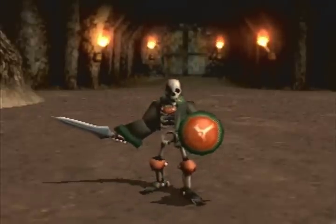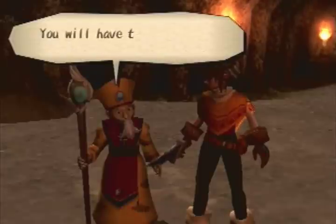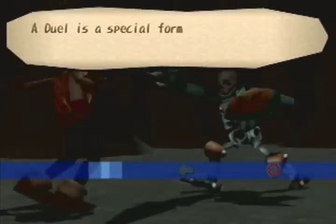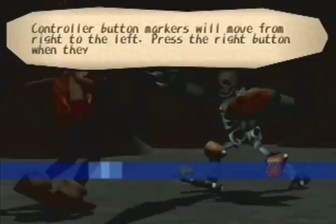I like this enemy — he's a tough one. You will have to duel him. A duel is a special form of combat. Controller button markers will move from right to left. Press the right button when they line up with the light blue bar.